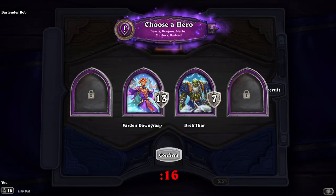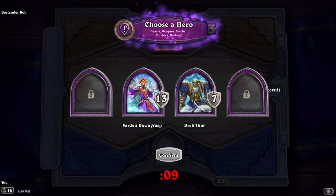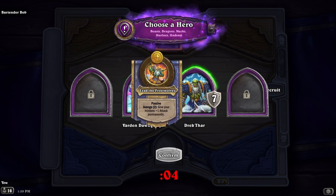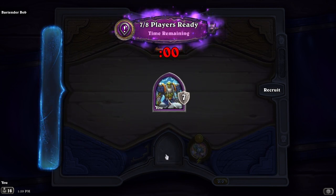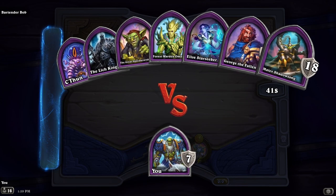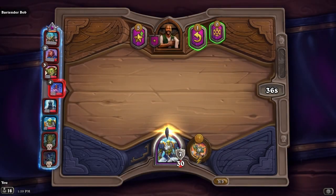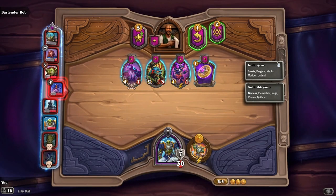Hi friends, welcome back! We are here playing Hearthstone Battlegrounds again. We have two people we can choose — I don't have enough time to really read those, so we're just gonna go with this nice orc here. The Hearthstone Battlegrounds this week is beasts, dragons, mechs, murlocs, and undead.